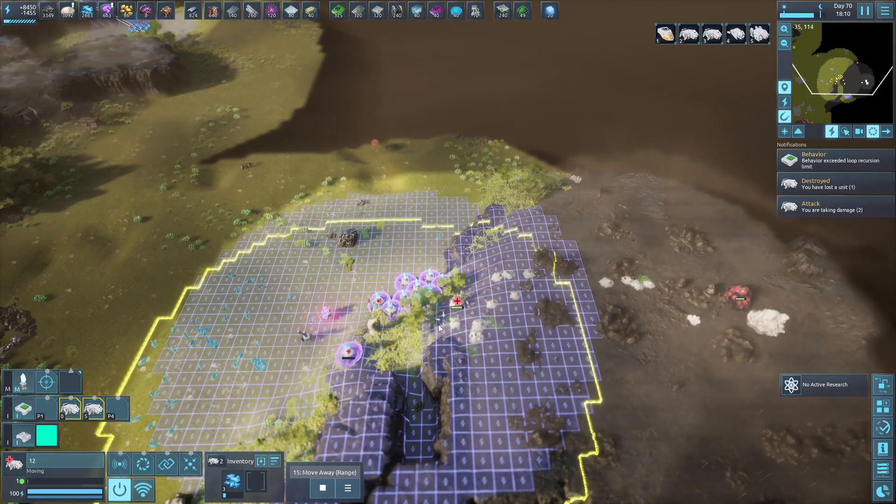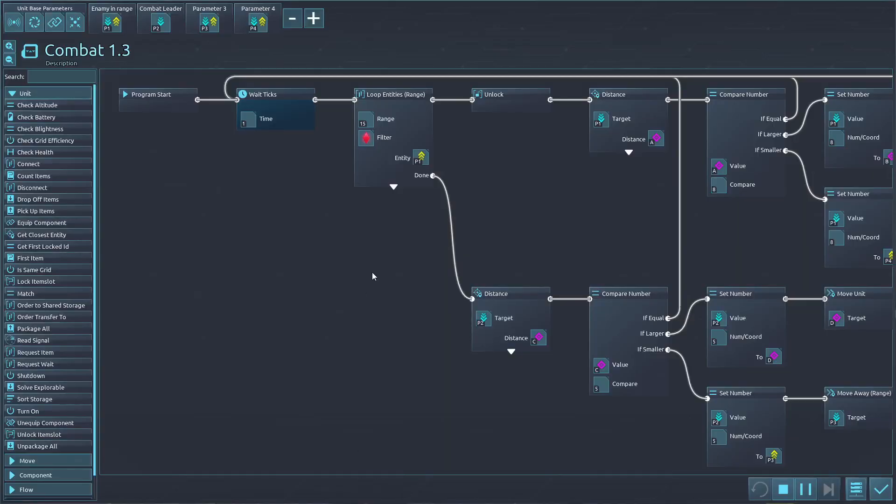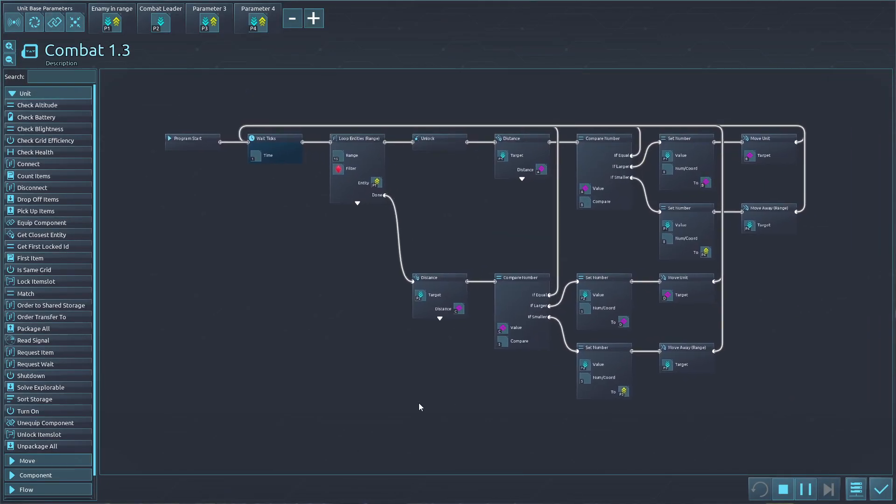I've been testing this code for a little while. It is super complicated because things weren't working right. It unlocks, then scans for an enemy within 15. If it doesn't find one it goes down that branch. If it finds one, it unlocks, marks a distance, and compares it. If equal it goes all the way back, waits a tick, and runs again. If larger it sets a number and moves to the target. If smaller it sets and moves away.